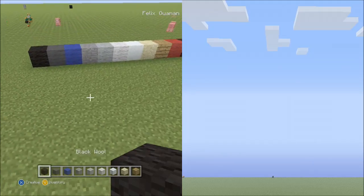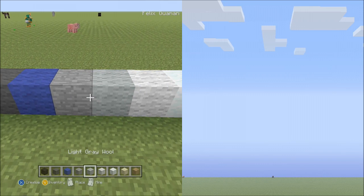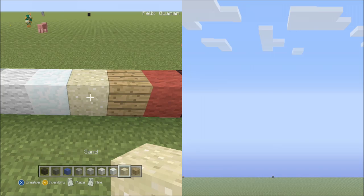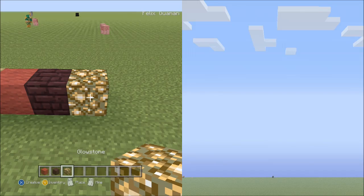The blocks that you'll be needing for this pixel art are: black wool, grey wool, blue wool, stone, light grey wool, white wool, snow, sand, birchwood planks, red wool, nether brick, and glowstone.